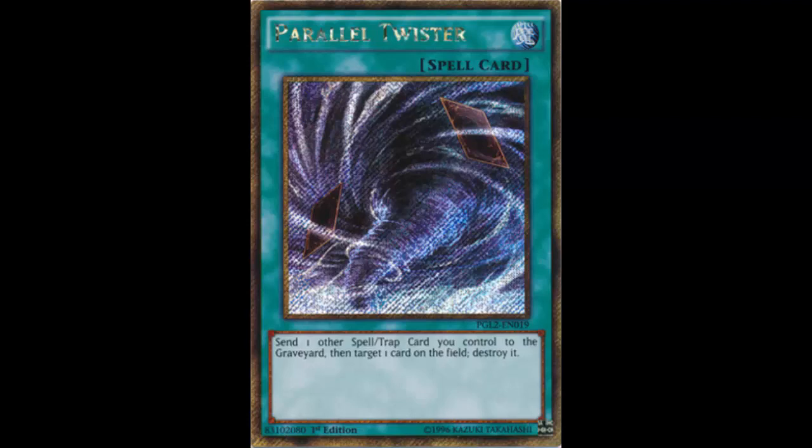Parallel Twister — I kind of wish they would have made it a parallel rare, but they made it a gold rare, which just looks weird to me. I don't really like gold rares. It is a normal spell card that reads: send one other spell or trap card you control to the graveyard, then target one card on the field and destroy it.